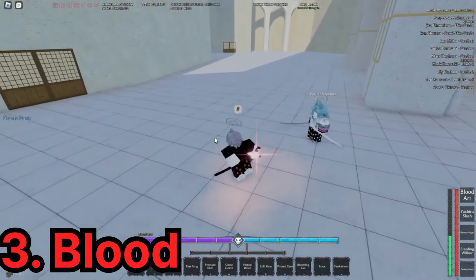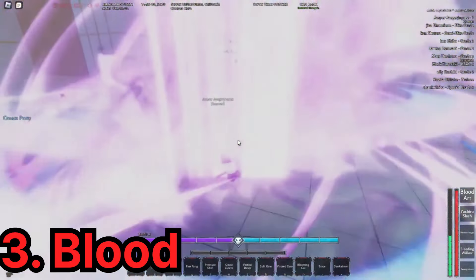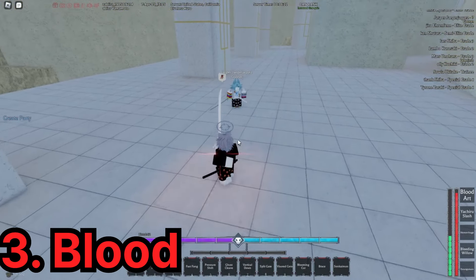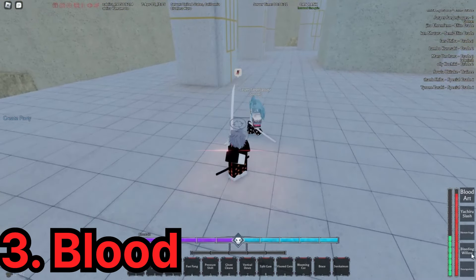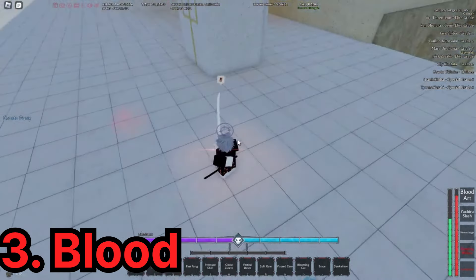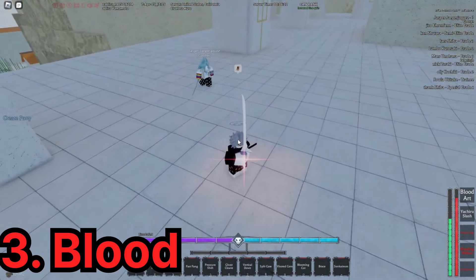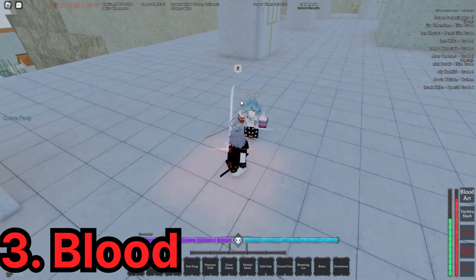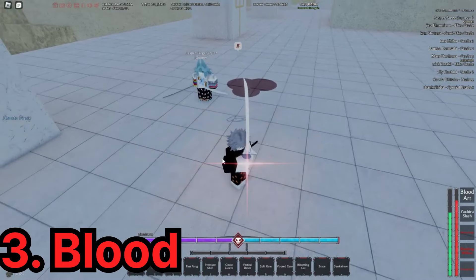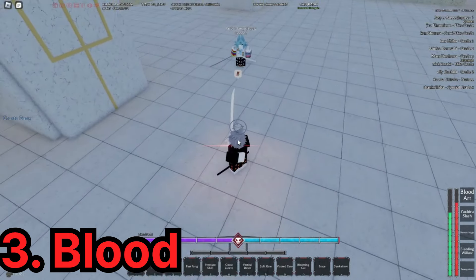Blood bunk eye is very powerful. As soon as someone pops it, they can control the whole battlefield just by using the M1s. It gives you like five feet of range and does like 2.5 bars per hit — it's insane. And it has this wide range move that does like a thousand slashes. Blood bunk eye goes crazy. The only downside is the base form is pretty predictable and bad, and you lose health every time you miss a hit.